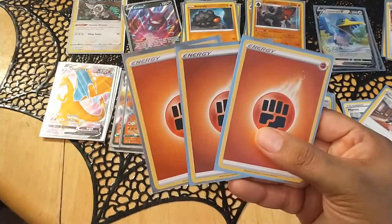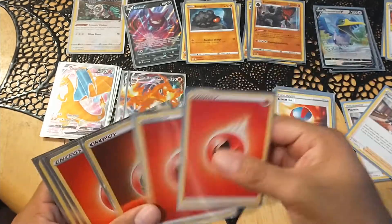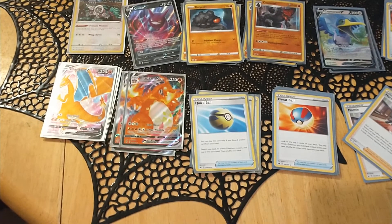Three Fighting energies — again for the Coalossal effect — and then one, two, three, four, five, six, seven Fire energies. And that is my Charizard Vmax deck.